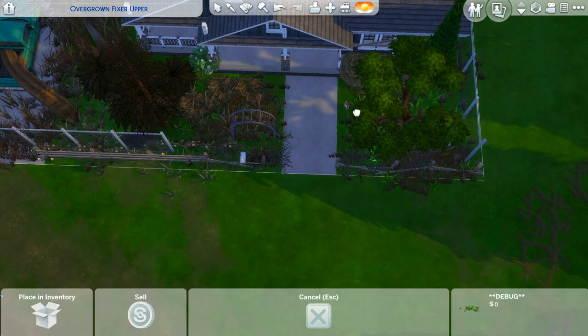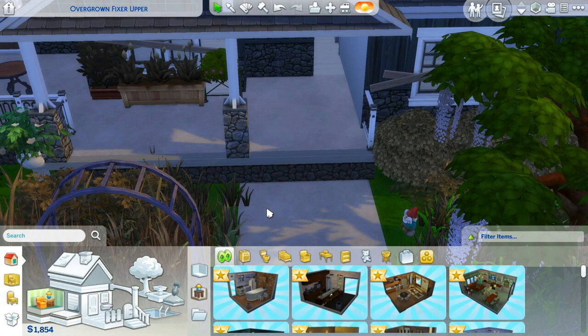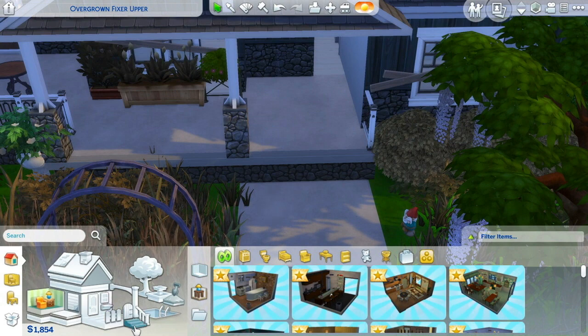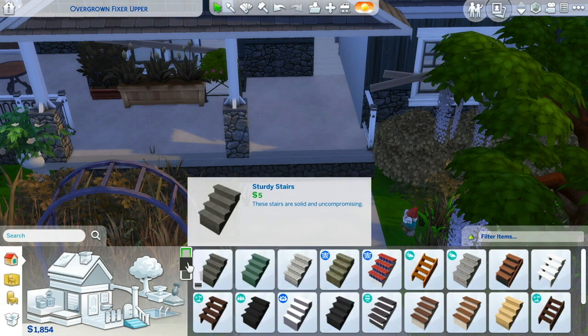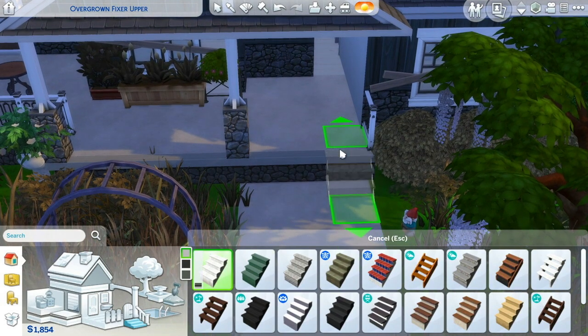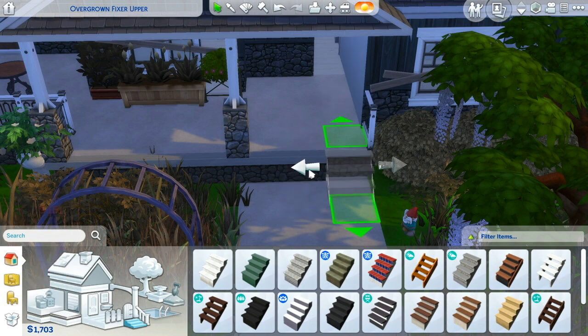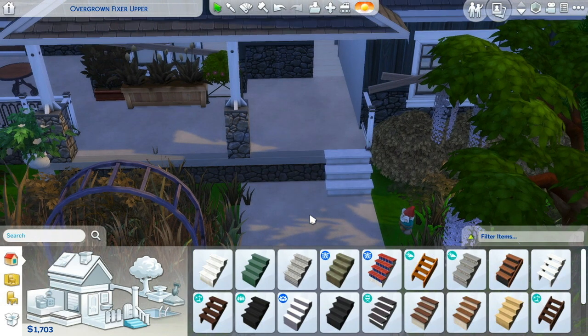That's really all we have to do — they have a clear walkway. Then I need to put some stairs. Literally just pop some stairs right there. I could widen them, but it's not for aesthetics right now, it's literally just for function — for getting them into the house.